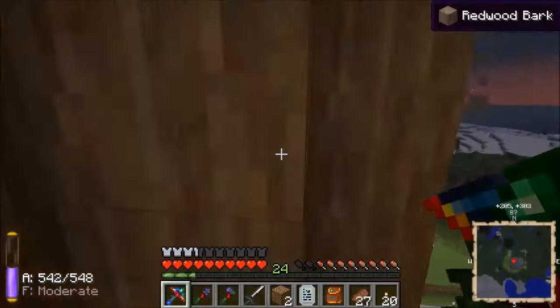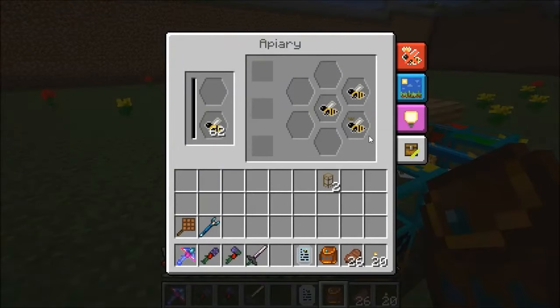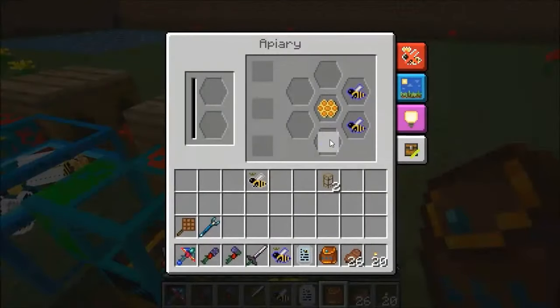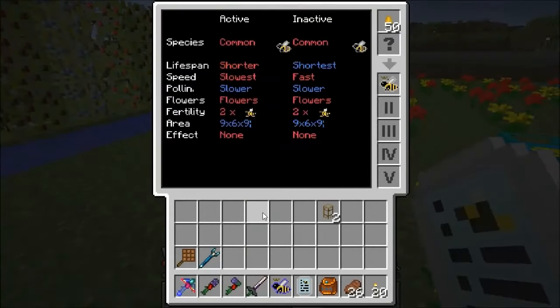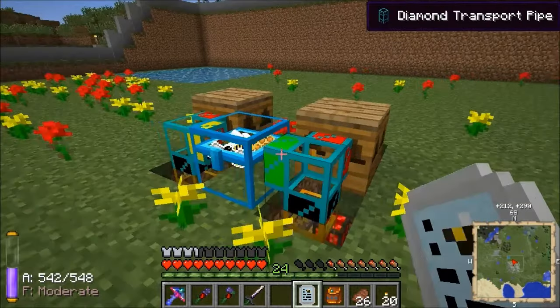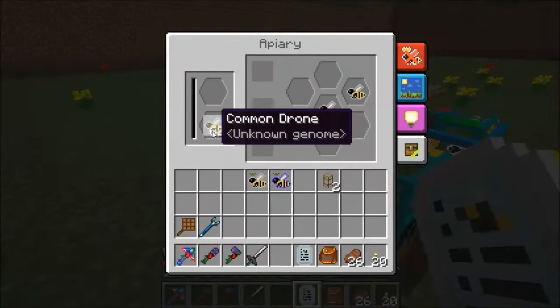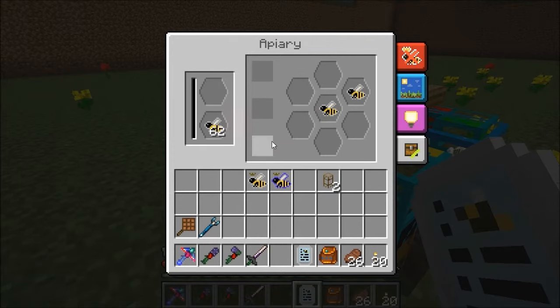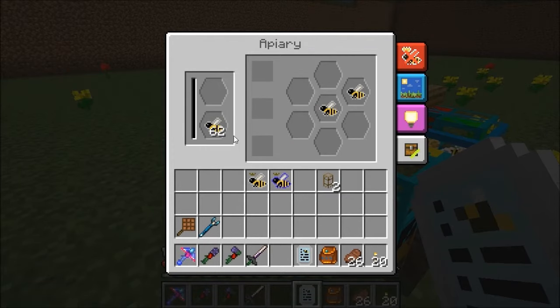Here we are again, daytime, and they're finished. These two guys should both be pure - let's have a look. We've got pure common with a fast trait, and pure cultivated - wonderful! So that's how you make new bees - you can do it with any type. If this was a stack of imperials that had made a forest or meadows into an imperial, if this was a stack of anything, give it a few cycles like that and you'll end up with a princess of any bee. That's something worth knowing - that's a good way of getting them.